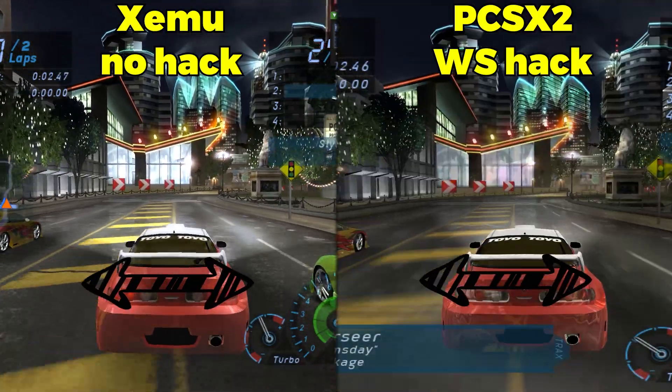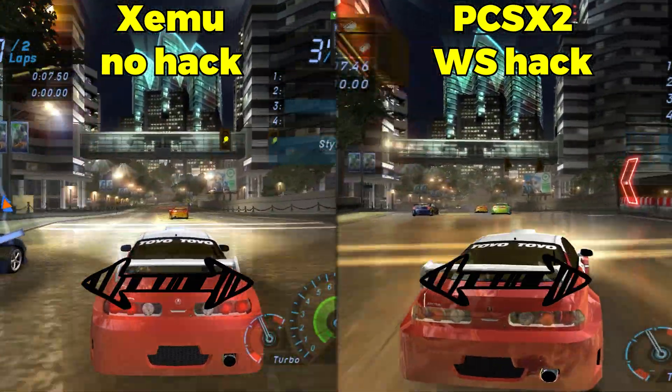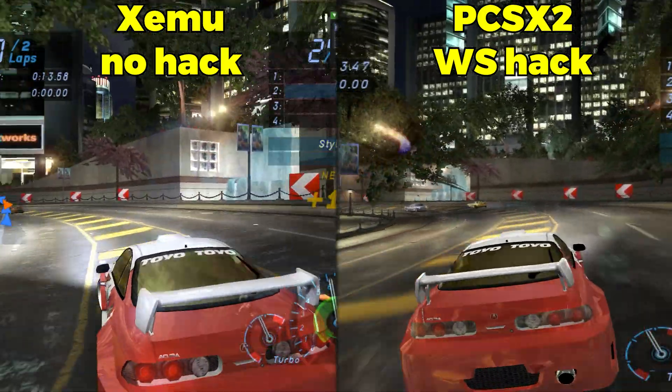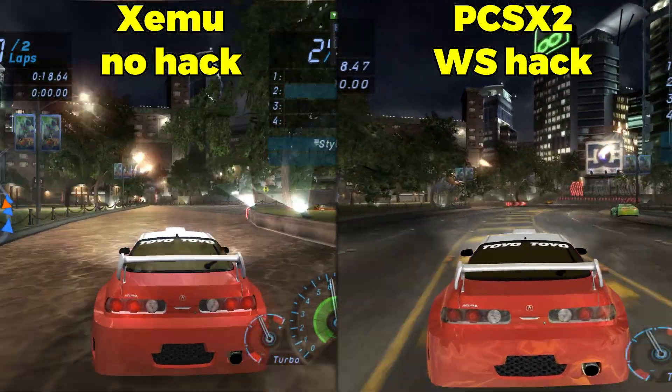Other features that are still eagerly awaited in Zemu include widescreen hacks, which allow stretching the screen without distorting the displayed objects, the ability to dump and load texture packs, and the option to choose the API used — as most emulators for systems that prioritize 3D games use Vulkan due to its better performance.